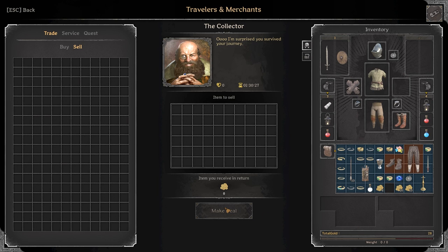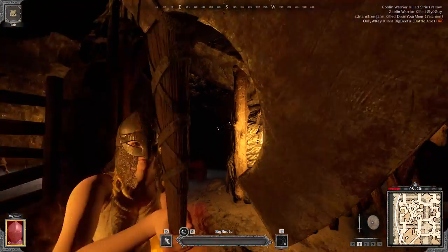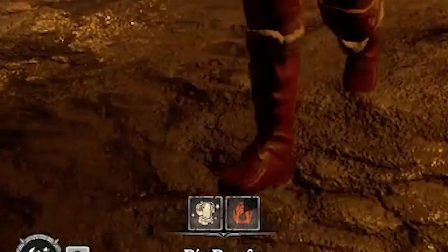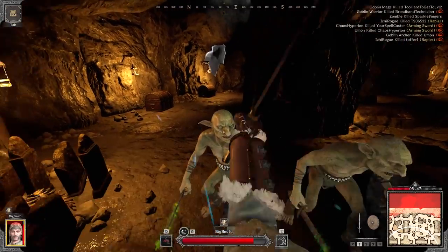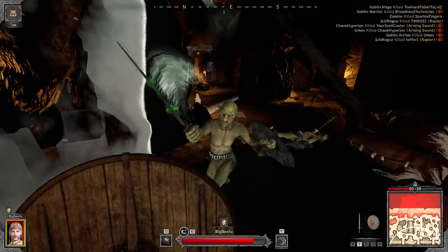It doesn't really get better than that for a first run. On the next run, I tried to fight a barbarian and I died. Now that's the Dark and Darker I know. PSA: do not fight barbarians when that debuff is active. On my third run, I literally just smacked goblins and got money. It's that easy.